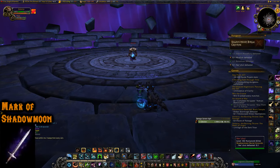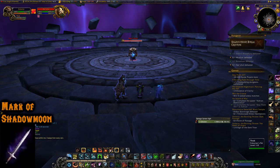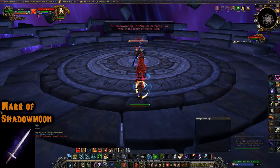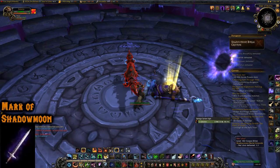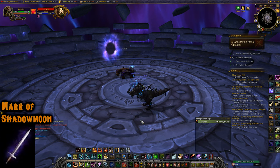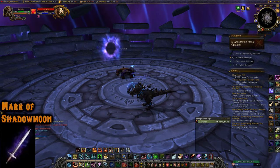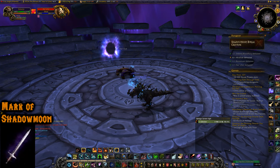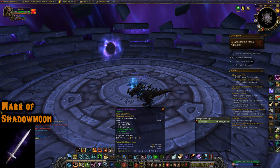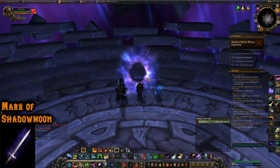Illusion Mark of Shadowmoon drops from Ner'zhul in the Shadowmoon Burial Grounds dungeon in Draenor. You can skip the second shadowy boss. On normal difficulty you can run this over and over — I just got it on the run shown. Note: the boss cycles through his loot table, so he might not drop anything for you, which just means the item he would have given wasn't usable by you. If he is going to drop the illusion, he will.